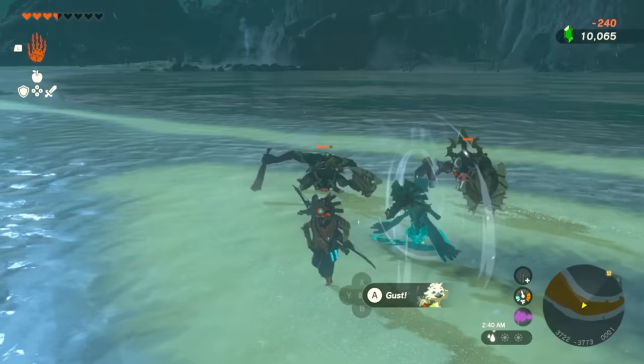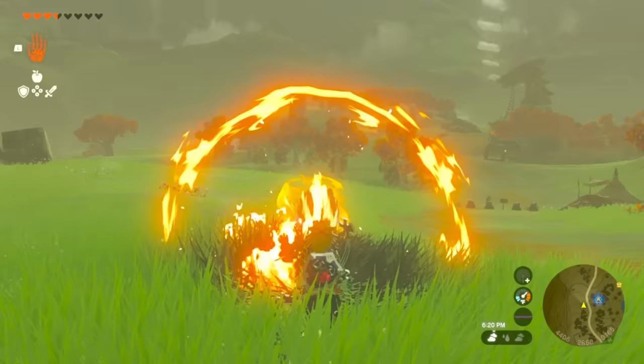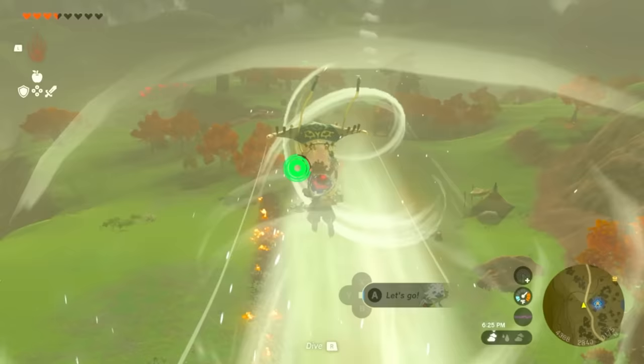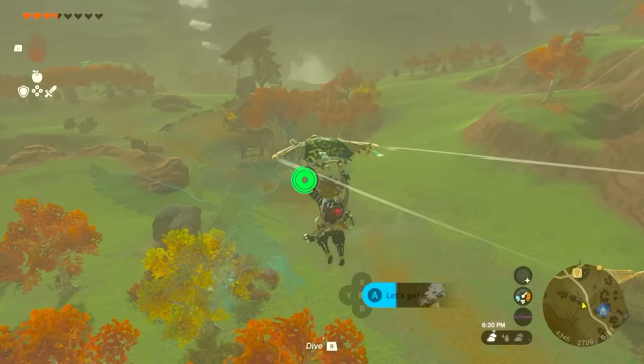Another instance is just using the gust on its own to blow away Bokoblins and stop them from attacking you. A very good combo you can do is using Yunobu to cause a fire line on the ground and then using Tulin to push you across that area. Comboing these two sages is a great thing to do — it can help you get across lands very easily.